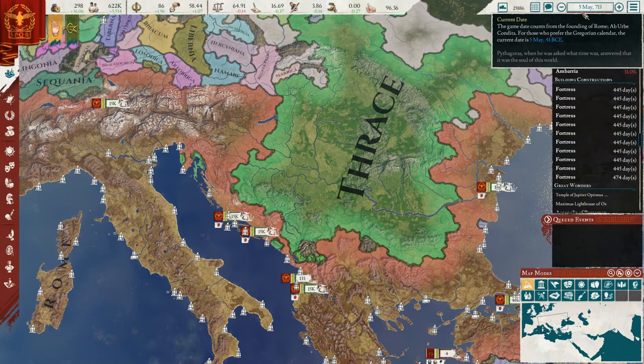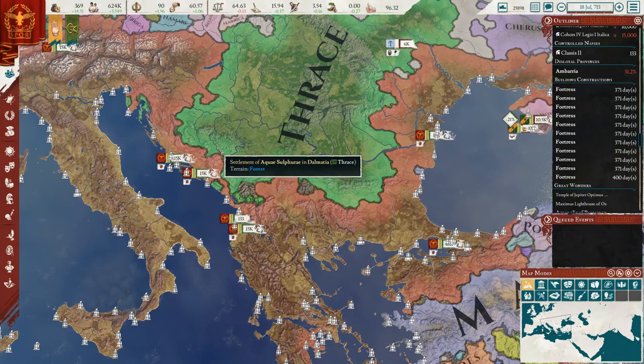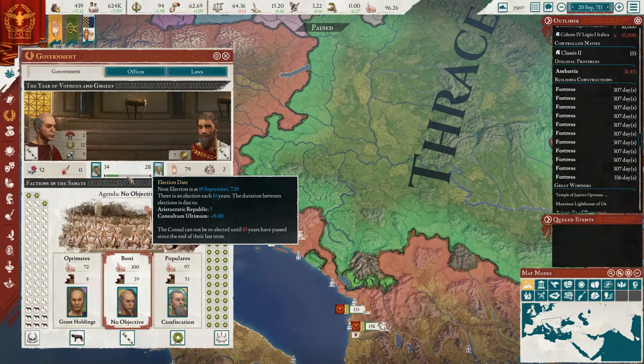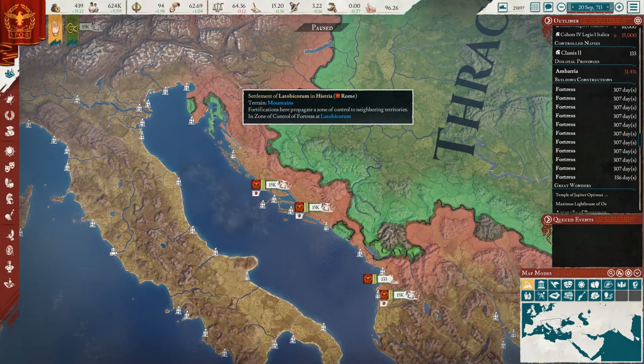We're gonna make our dictator as soon as we declare war - make our consul the dictator. When's the next election? 720. So we'll have time for that but we're cutting it kind of close. I got to get off here guys, so I hope you guys enjoyed the episode. If you did, make sure you leave a like on it, subscribe to our channel, hit that notification bell and leave a comment. I hope to see you guys on the next one. Thanks for watching.